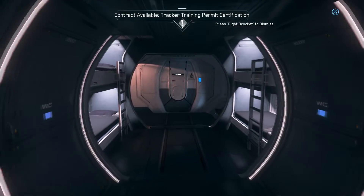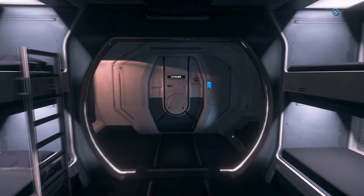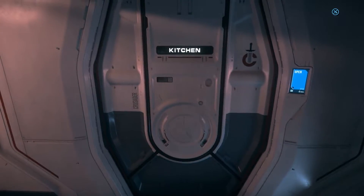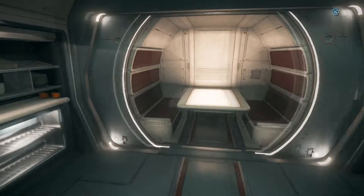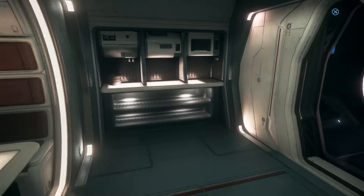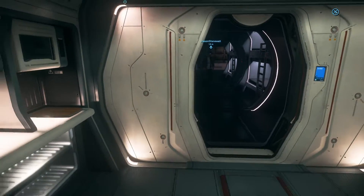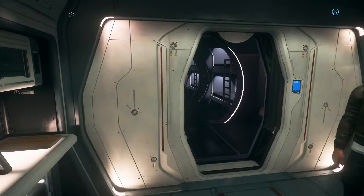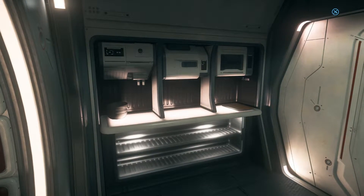I didn't want to go in the armory because that's where I got stuck last time. So there's four bunk beds — crew quarters. Notice this kitchen? Copy-paste kitchen? That's what I told you — the A2 is the beefed-up M2. This kitchen was a total cluster on Spectrum.